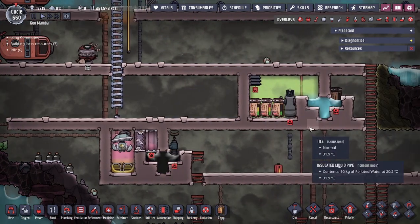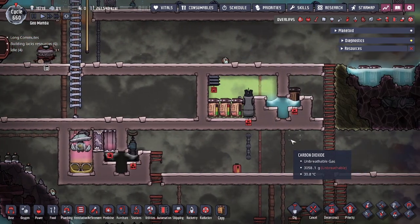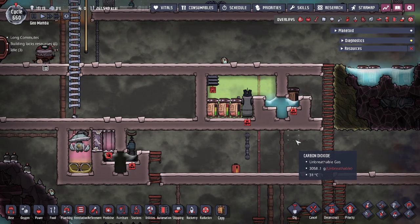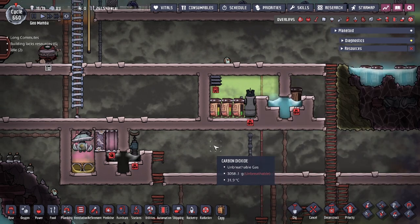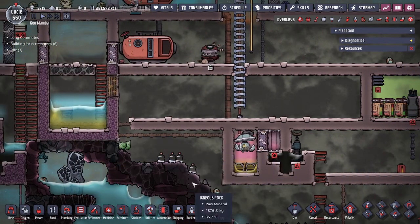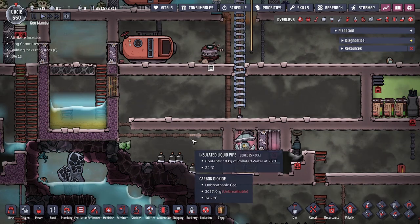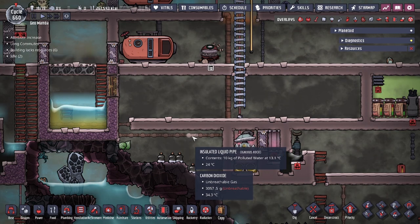That has been the off gassing basics for the game of Oxygen Not Included, including some tips and tricks and ways to deal with items that you'd want to not off gas — preventing the off gassing, removing the germs while doing so, and of course preventing liquids from off gassing as well. If you guys have any questions please leave a comment down below. Hope you guys enjoyed today's video, and of course don't forget to like and subscribe. Thank you guys!